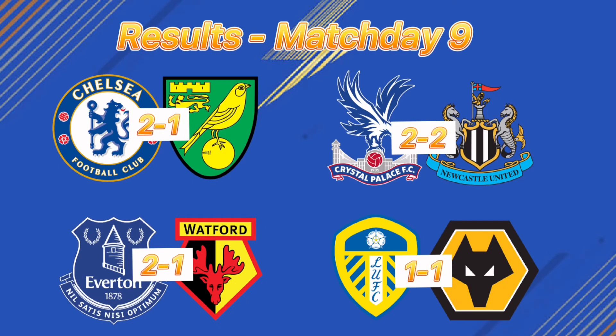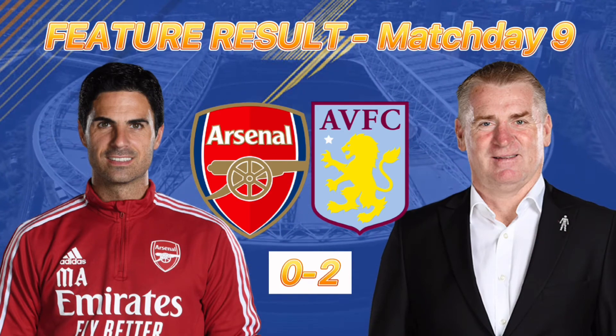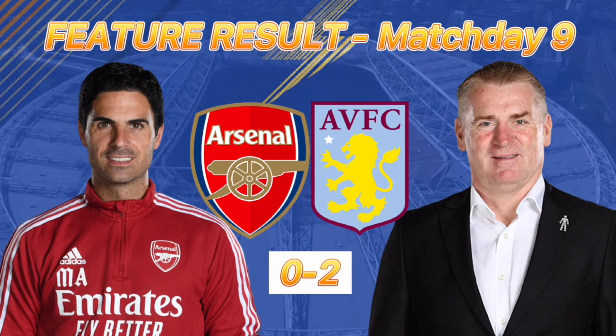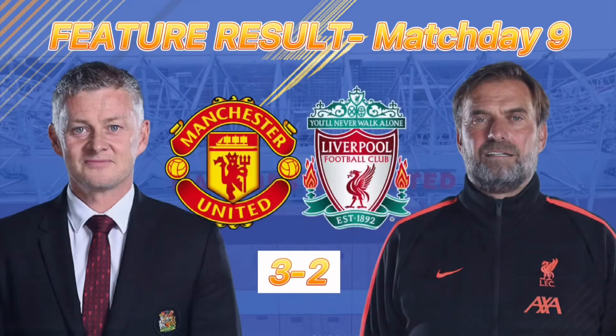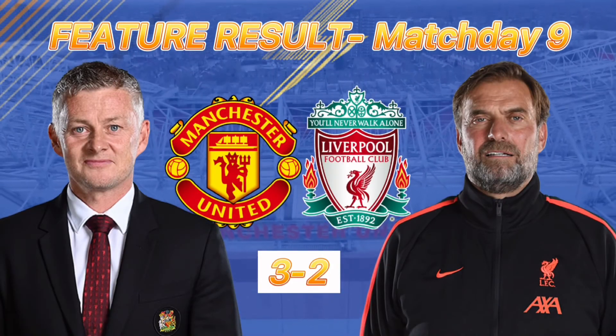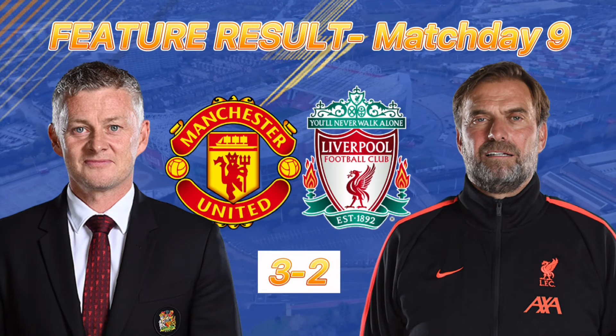Our results for part one: Chelsea got the win over Norwich 2-1. Everton got the same scoreline against Watford. Crystal Palace and Newcastle shared a draw, as did Leeds and Wolves. Arsenal suffered a 2-0 loss to Aston Villa — Tyrone Mings and Oli Watkins getting the goals. In part two: it was a 4-4 draw between Southampton and Burnley. Manchester City were shocked at Brighton. Brentford beat Leicester. Tottenham won 3-1 against West Ham. Man United beat Liverpool 3-2 in a goal fest — goals from Ronaldo, Greenwood, Salah and Mane.